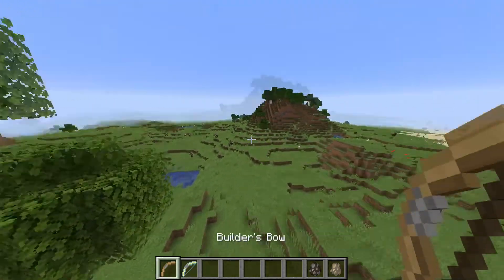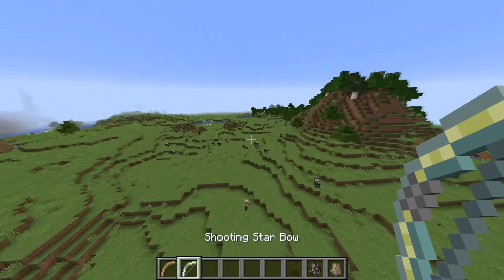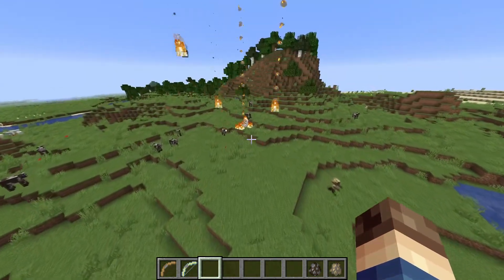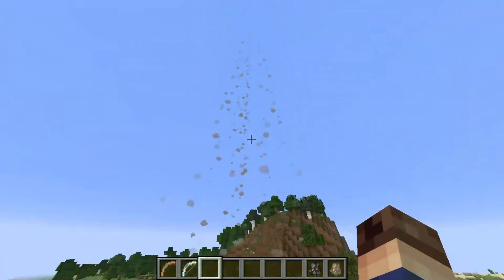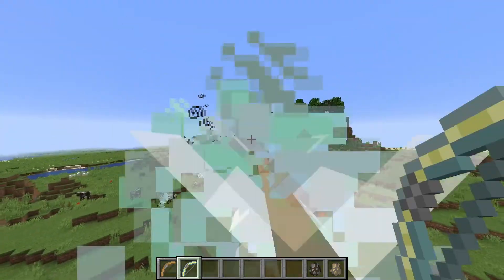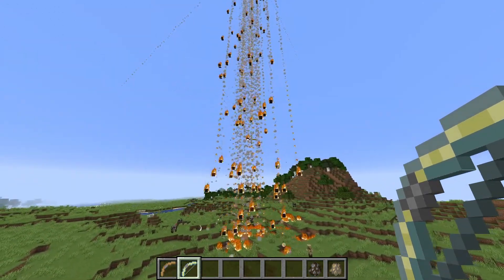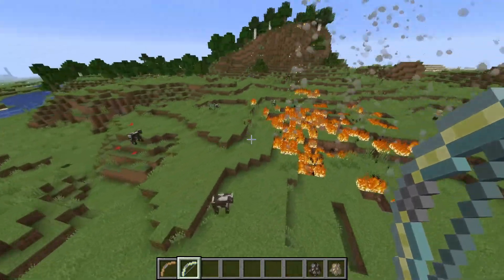I'm going to save the Builder's Bow for last because I think it is probably the best bow I've ever added. The Shooting Star Bow — wherever the arrow lands it will cause a meteor shower to strike the location. It can deal a little bit of world damage, kill mobs, place fire, and you can see there's a smoke trail and lots of little meteors. You can shoot this one multiple times, though it can get a little laggy.